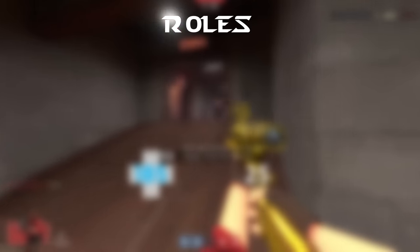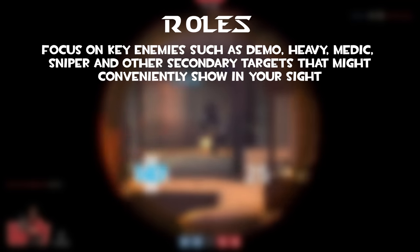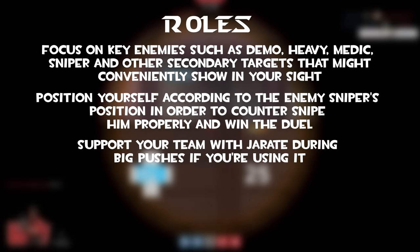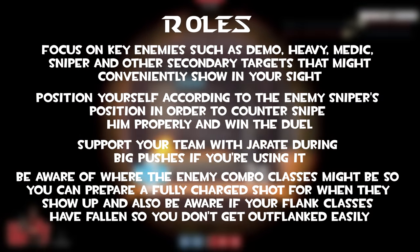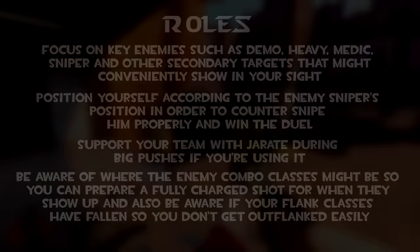Overall roles: focus on key enemies such as demo, heavy, medic, sniper and other secondary targets that might conveniently show in your sight. Position yourself according to the enemy sniper's position in order to counter-snipe properly and win the duel. Support your team with Jarate during big pushes if you're using it. Be aware of where the enemy combo classes might be so you can prepare a fully charged shot for when they show up, and also be aware if your flank classes have fallen so you don't get off-flanked easily.